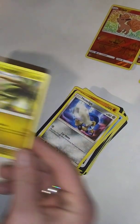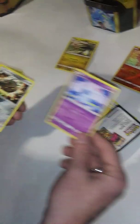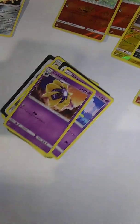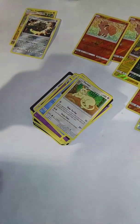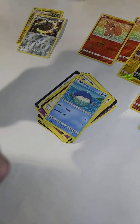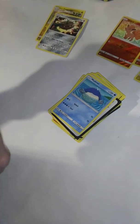Honage, Alolan Exeggutor — one of my favorite Pokemon right there. Nidoran, Ferrothorn, Cosmoem, Ponyta, Staryu, Persian, Tallow, Whalmer. Athia's Paradise Conservation Area. Whalmer, Field Blower.